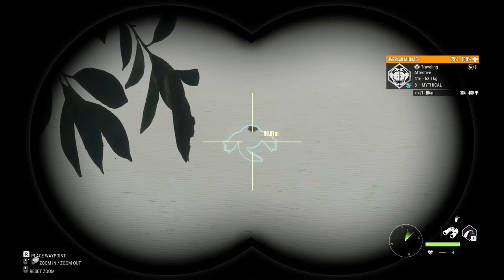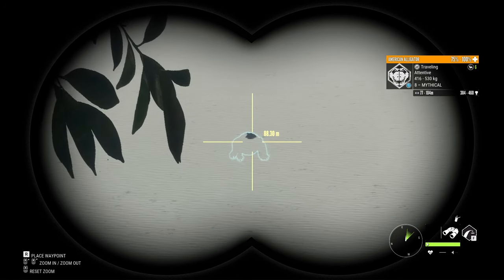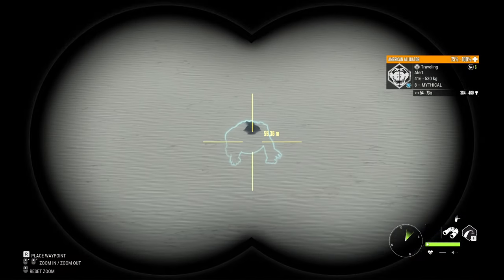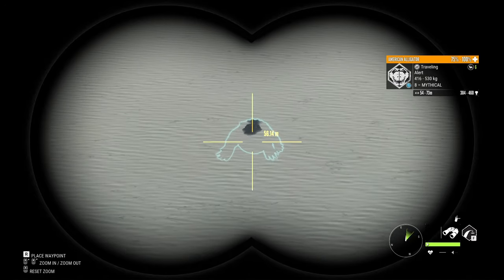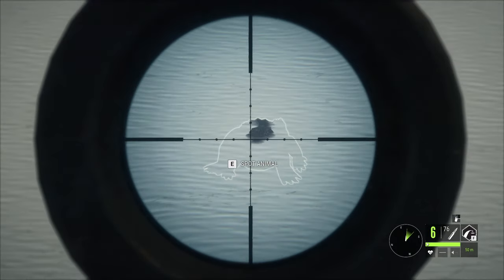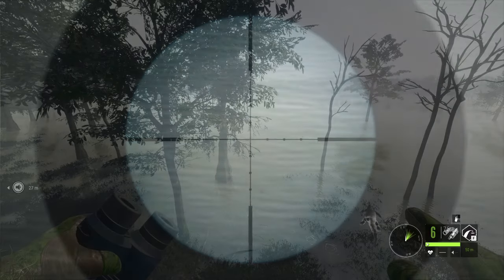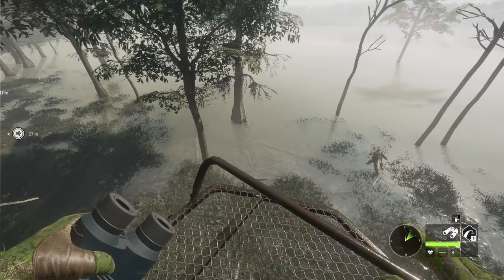There's a mythical there as well, which I assume is coming in. He's definitely getting closer, but he's attentive since the wind is not great. The other bull is dead. The mythical is unfortunately alert already, and he probably won't reach the shore since the wind is terrible and he's gonna spook way before. So I guess we're gonna switch over to the .44 lever-action rifle and try to hit the brain. He's spooked. So apparently there's nothing else coming in, and it's time to harvest the two gators we shot with the recurve.